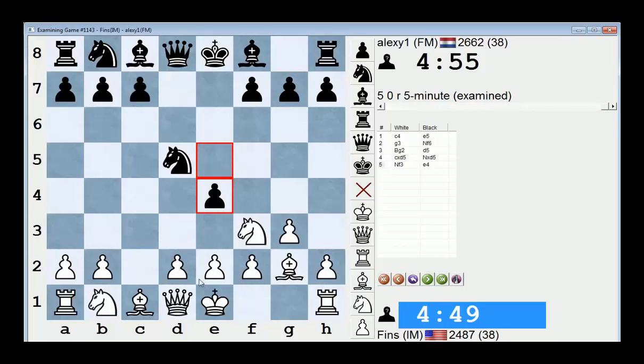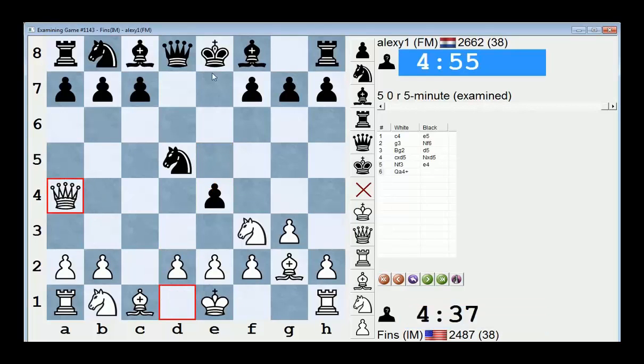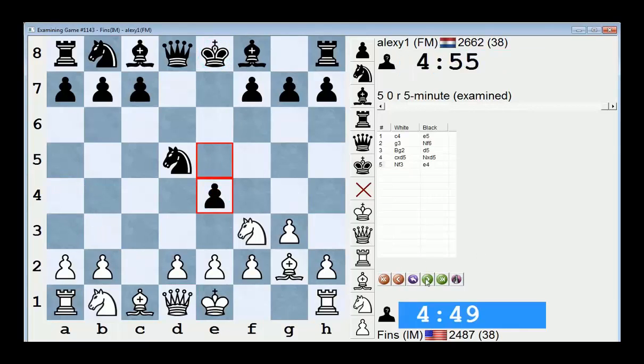So e4 is a bad move in these positions because of queen a4 check — with a fork on these two. This happens in the Sicilian as well. So pawn coming to the fourth or fifth rank early on in these Sicilian-type positions, whether conventional Sicilian or reverse Sicilian as we have here — be skeptical of that. Gotta look at queen a4. That's the tactical justification.